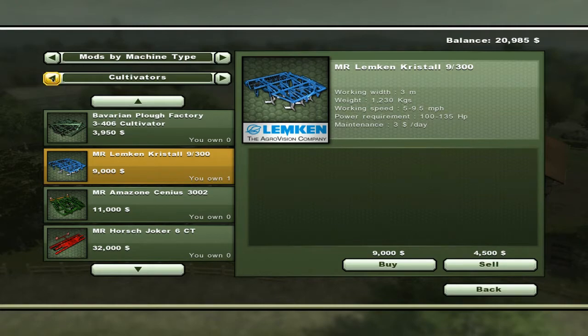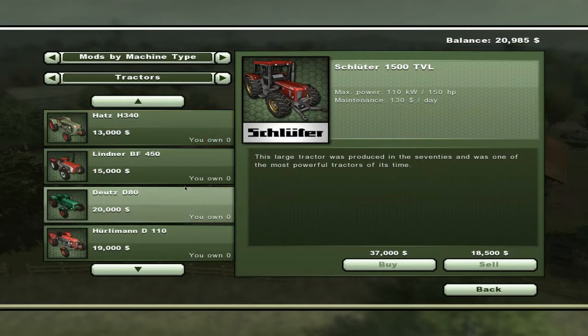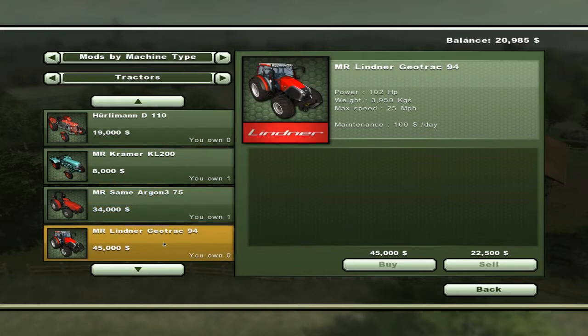As far as tractors go and what we have — well, we have one of these little Kramers, but as you can see it's only 18 horsepower. This one is only 72. The other tractor we have just makes it by two horse, so we can use that one to cultivate.